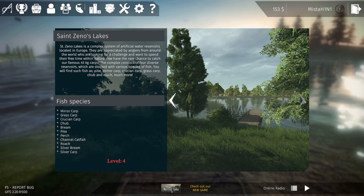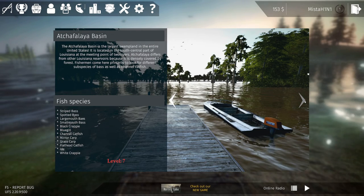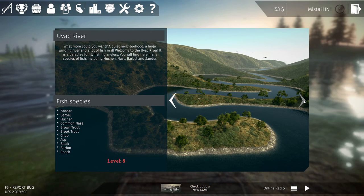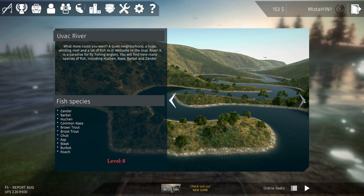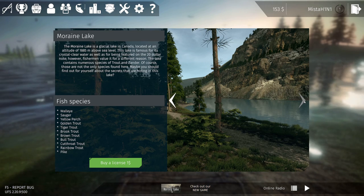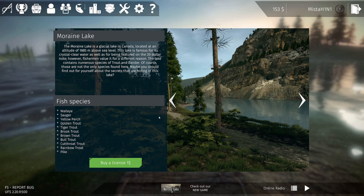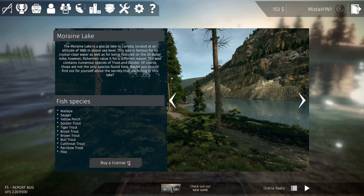Powell Lake, Zenos Lake, Baukel Basin. I swear I've played this game before, I feel like — I don't remember. Ocean, Moraine Lake. I believe this is the DLC now because I can purchase it for one dollar.